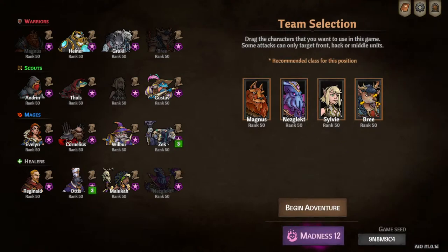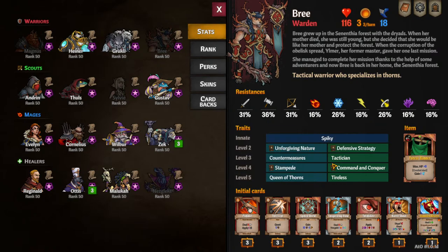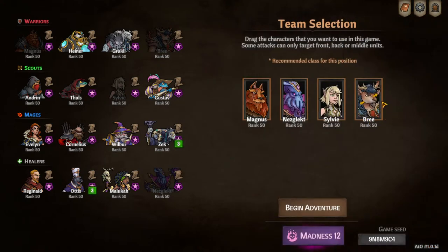I've decided on a team comp. I'm going to want someone in front that's going to take the most heat and someone in back. Since I've got two warriors, those are going to fit there. Bree starts with five Thorns — not a lot, but enough — so she goes up front. She also has starting cards of more Spiked Shields. Magnus goes in back because he starts with Reinforce and the back line gets assassinated sometimes. Nezgalict is the squishiest so he's in the safest spot at position three, and Sylvie's at two. Turn order doesn't really matter because none of them are buffing each other — there's no Bless, no Sharp, none of that.